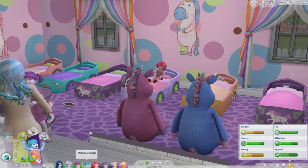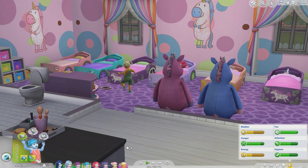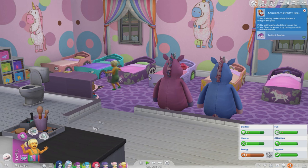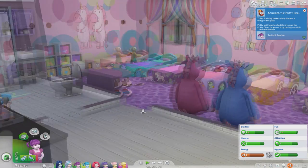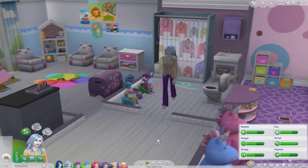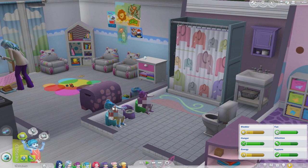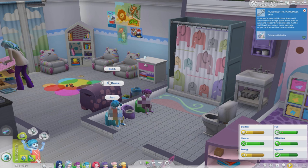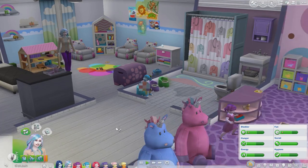Stop training Rainbow Dash and repair that — that's a bit unfortunate. Pinkie Pie, go to sleep. It doesn't matter which bed is whose. Did Fluttershy ever have to go to the bathroom? No, you can go to sleep. Applejack, you're pretty tired too — come to sleep. Then it will just be Twilight left. Oh, she's acquired the potty skill — awesome! Go fix that dollhouse for me please.